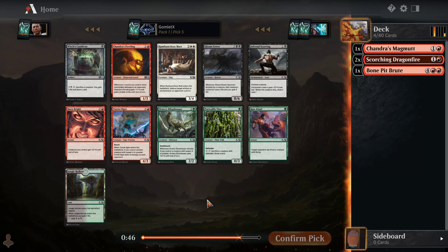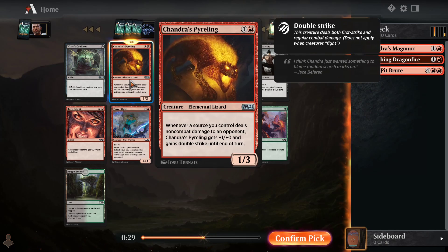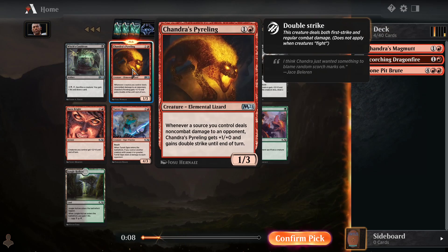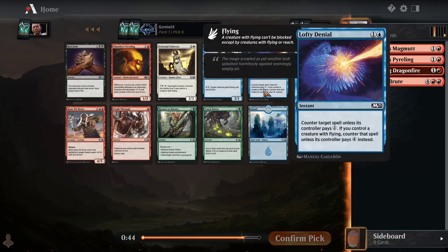Another pack. All the other colors are not that great. Witch's Cauldron is nice in red-black — that's the sacrifice strategy. Maybe we can move in on Witch's Cauldron. But Chandra's Pyreling — not a whole lot good most of the time, and there's not a lot of stuff that combos with it super well. But Chandra's Magmutt is what makes the Pyreling pretty playable. If you can get like 3 Magmutts, then having a Pyreling or two in your deck is actually pretty powerful — you use Magmutt's ability to deal damage to your opponent, then Pyreling gets +1/+0 and double strike to do a lot of damage very quickly.